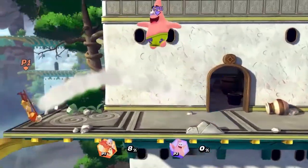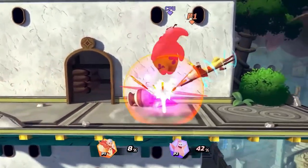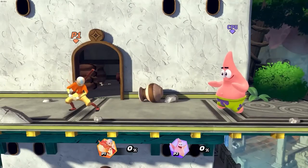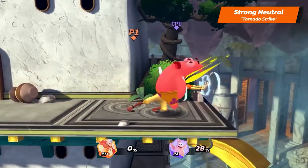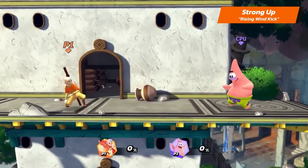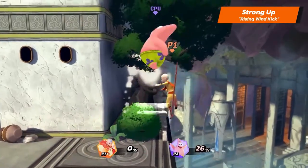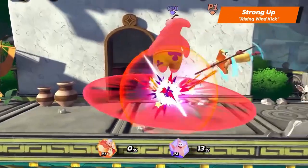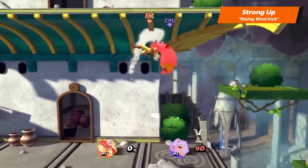We'll now showcase some advanced Air Nomad moves with Aang's strong attacks. Aang's strong neutral is Tornado Strike. His strong up is Rising Wind Kick — he rises diagonally upwards while dealing damage. This move will raise your opponent upwards, which makes it a good option to start some aerial combos and bring them off the ground.